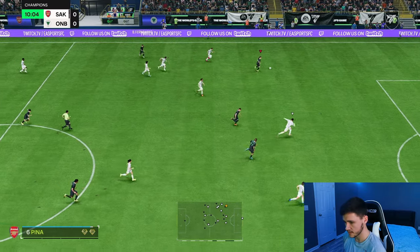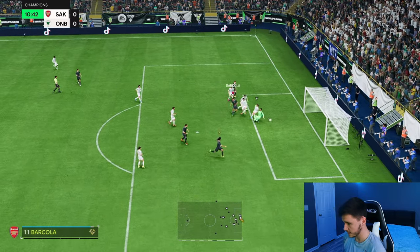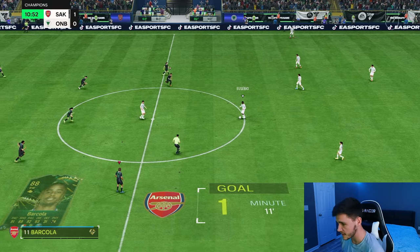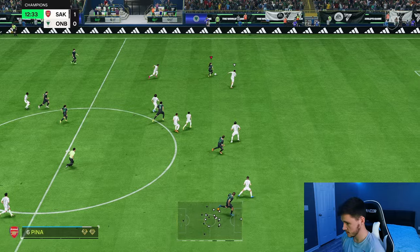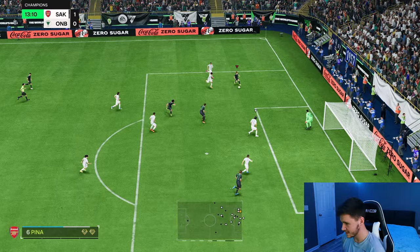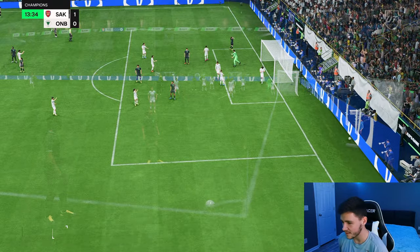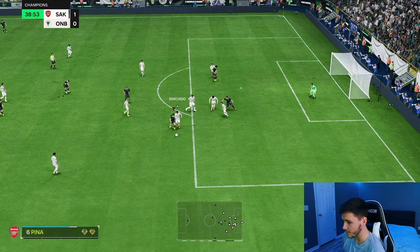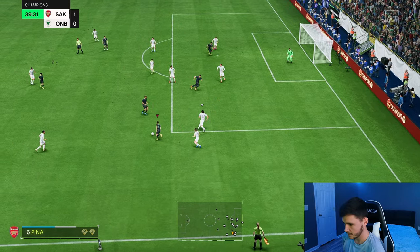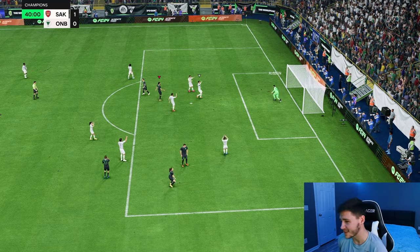Pina is onside — good dribbling, good sprint speed as well. We'll look for the cutback — it's a lovely assist. She can get you a lot of assists whether you play her as a center attacking mid or center forward. The sprint speed is not half bad — gets around Van Dijk very easily. Go for a finesse shot — saved by Allison, probably should be scoring right there. The step over was good, holding off the defender — some decent strength there.